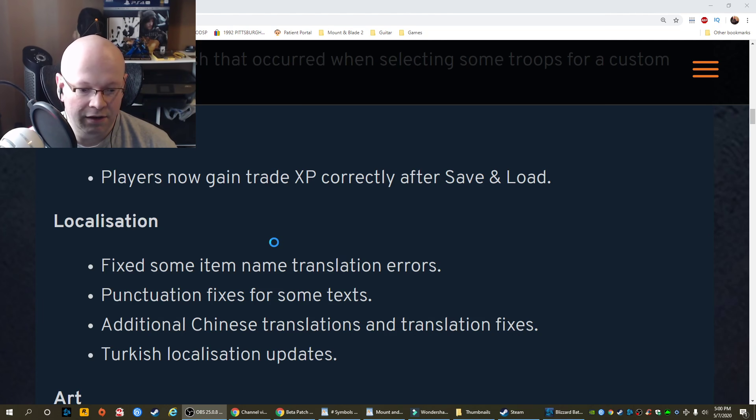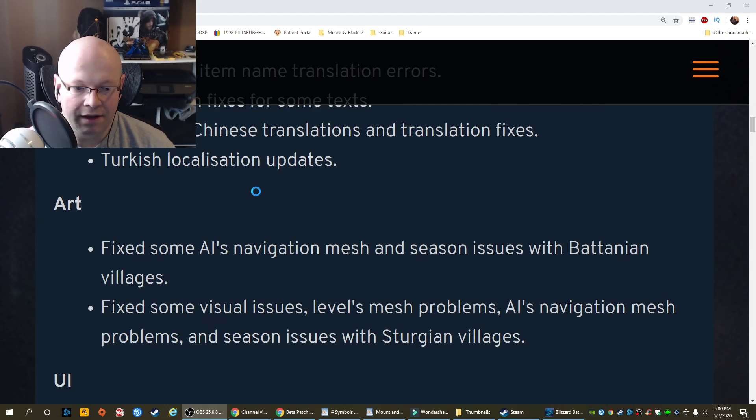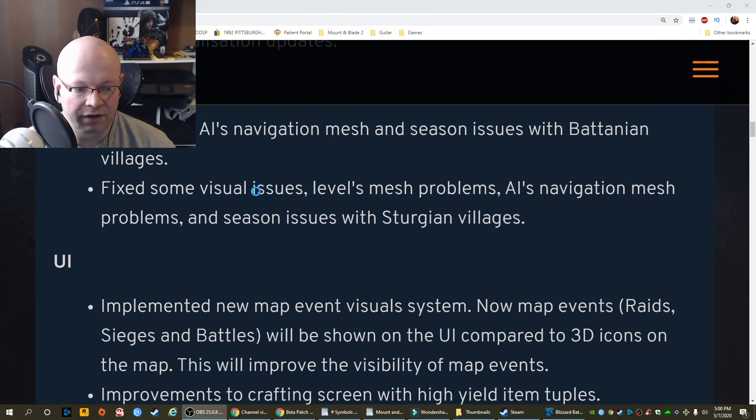Turkish localization updates. Art: fixed some AI navigation mesh and season issues with Batanian villages. Fixed some visual issues with level mesh problems. AI navigation mesh problems and season issues with Sturgeon villages.